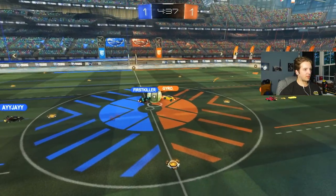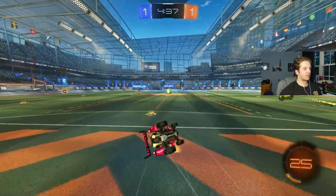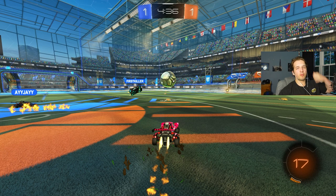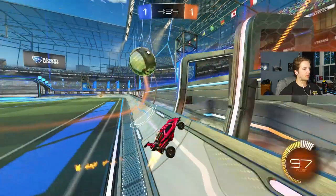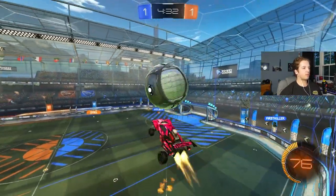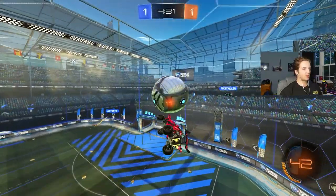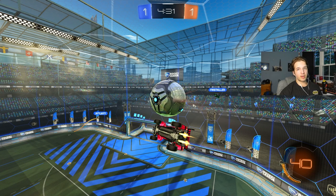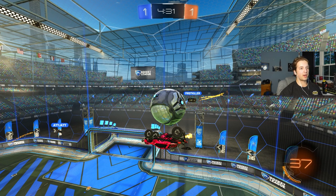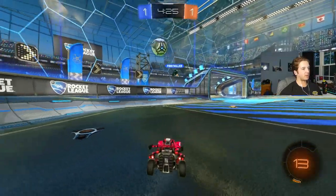On the next kickoff, I like to soft cheat. AJ is just a little bit closer than I am, but I'm a big fan of soft cheating — in situations like this it allows me to react a little bit better. Notice I take a controlled first touch rather than banging the ball away, get it up the wall, go for an air dribble. As soon as I see the player diving off the wall I know I won't get the ball over him, so I position for a good 50. Gyro beats AJ because AJ was on the back wall.